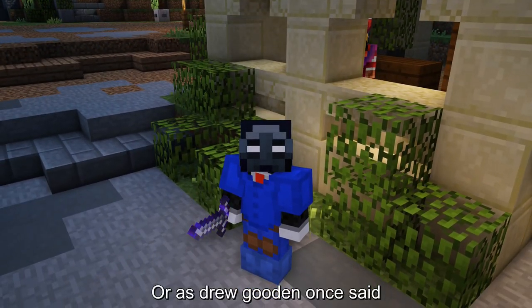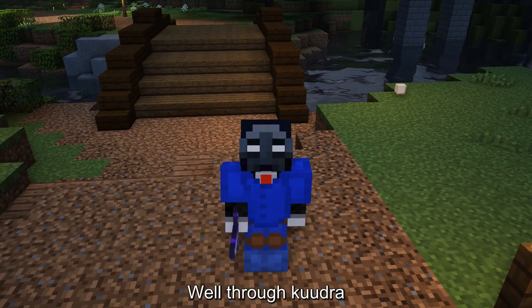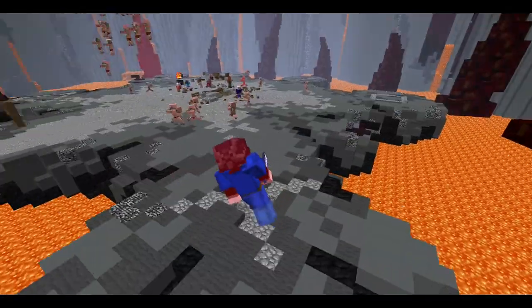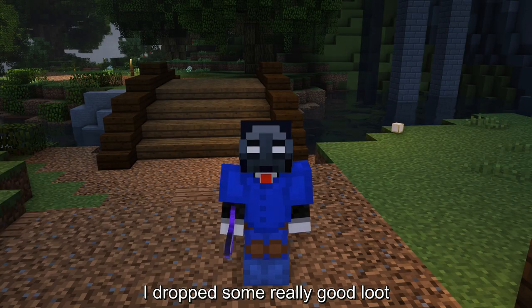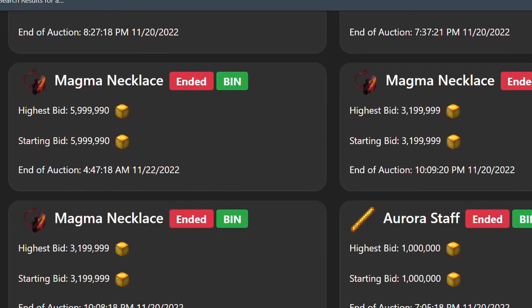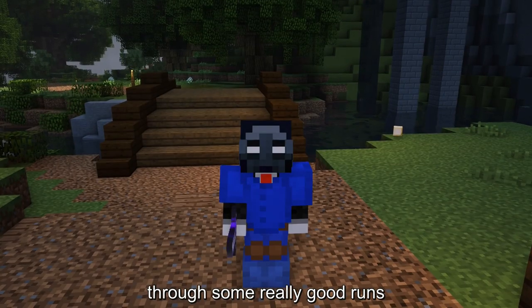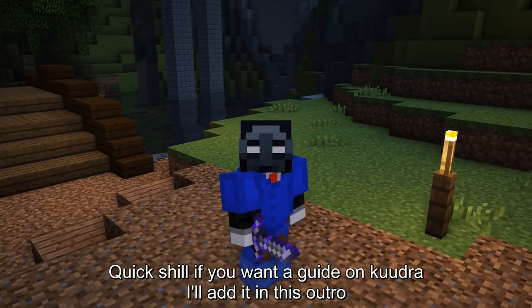Or as Drew Gooden once said, I spent this much money on gear. But how did I make it? Well, through Kudra. I dropped some really good loot through some really good runs and made a lot of coins. Quick shill, but if you want a guide on Kudra, I'll add it in the outro.